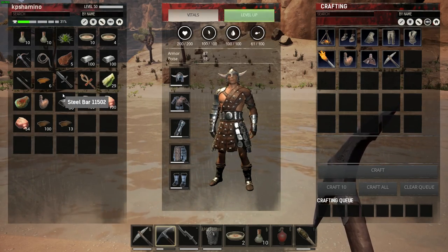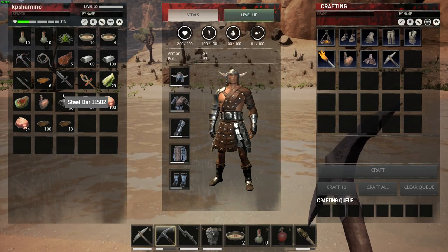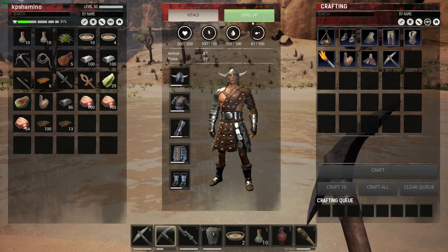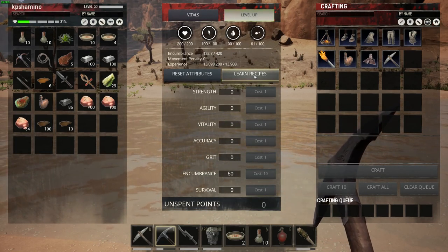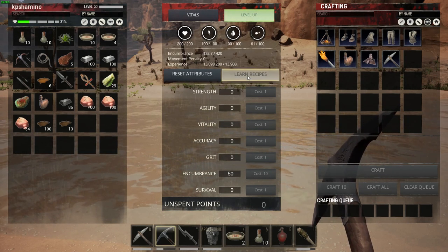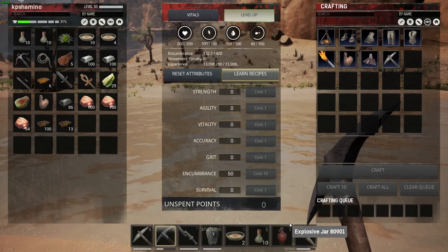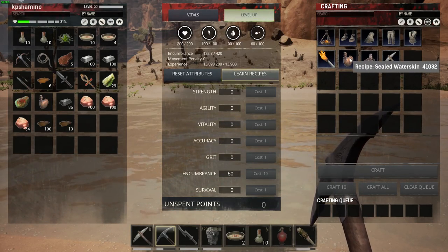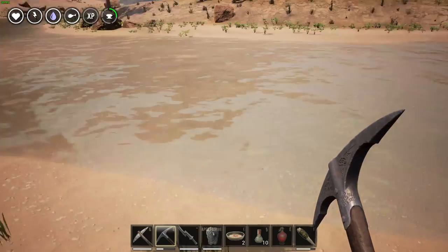When you start the game you'll see a water skin on the left — that's the first one. If you didn't grab it, you can search for water skin in recipes. Go to recipes, find the campfire, unlock it, and then you can craft the water skin in your inventory.